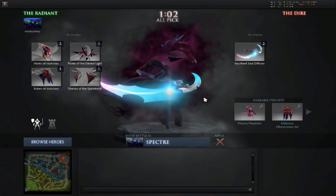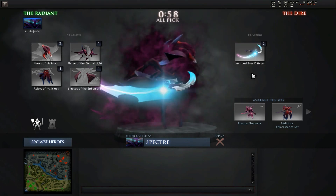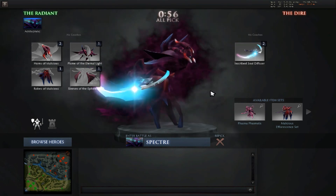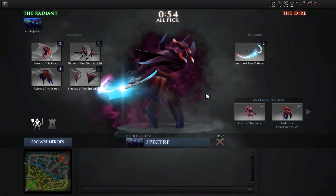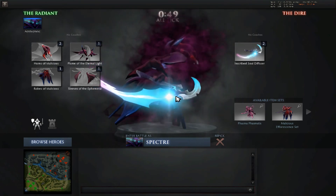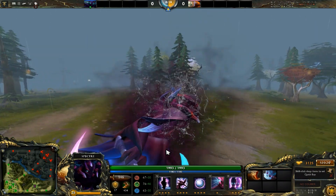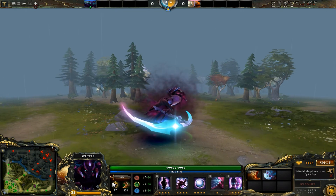The last immortal you can get from the chest is for the Spectre, and it's called the Soul Diffuser. It's inscribed, but it goes into her normal weapon slot — so let's take a look at it in game.